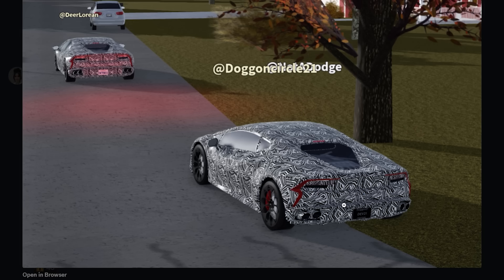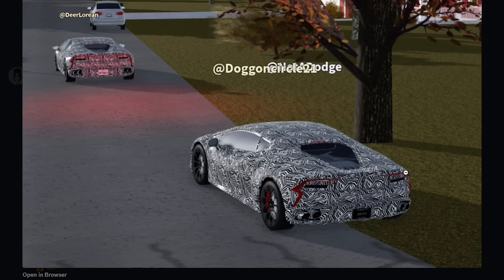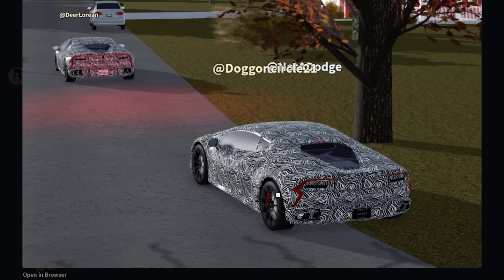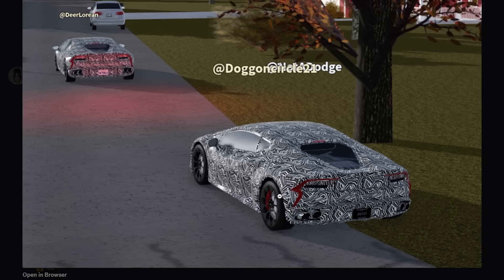You can also see the exhaust and the rear end. The taillight looks kind of crazy and you can see the engine bay, which is cool. The car has this wrap on it where you can't really see the body lines — like when they're trying to keep cars a secret in real life, they put a wrap over it. That's kind of what they were doing here in the Greenville roleplay session.